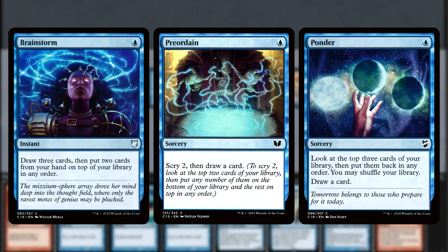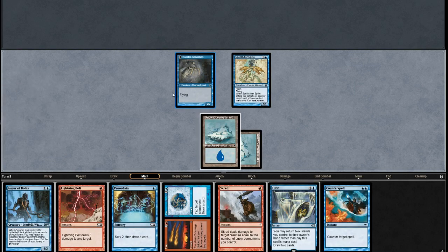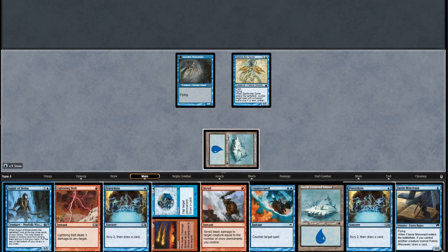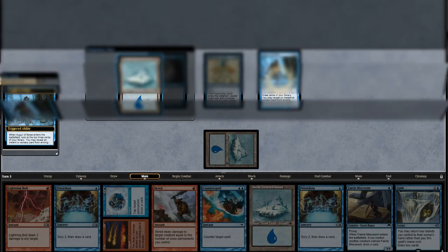Our mid-game will involve a lot of tempo play. We'll be running out cantrips and Gushes each turn to continue hitting land drops while attacking in with our evasive threats. Our next package — Scred's revered interaction — will take care of anything our opponent can sneak through our Spellstutter Sprites.